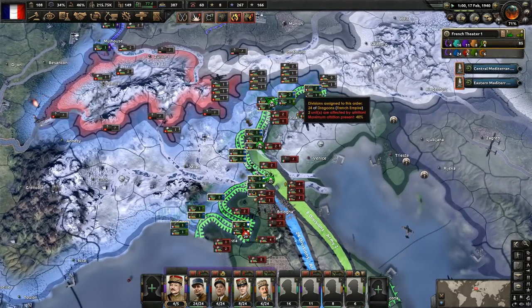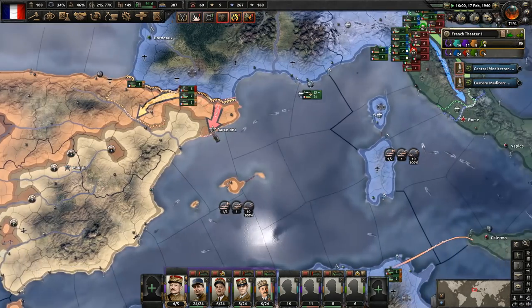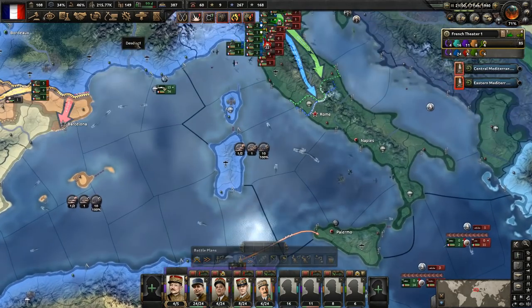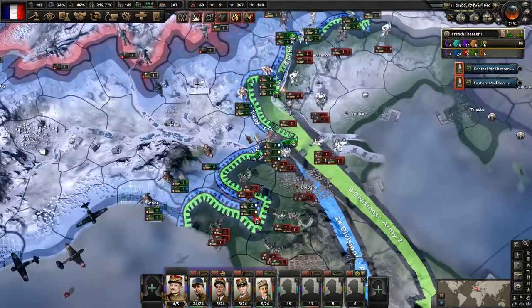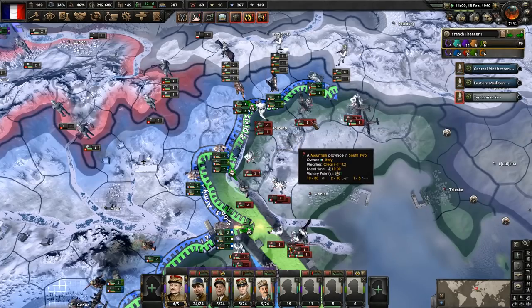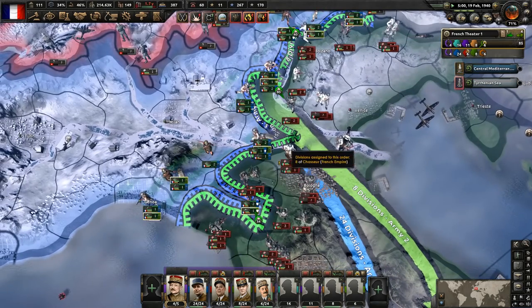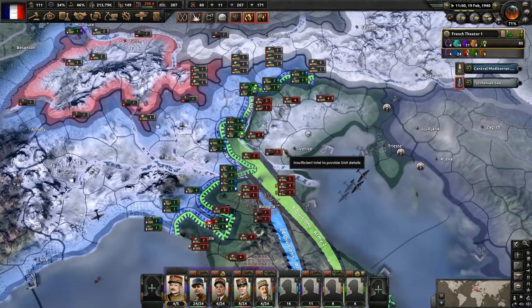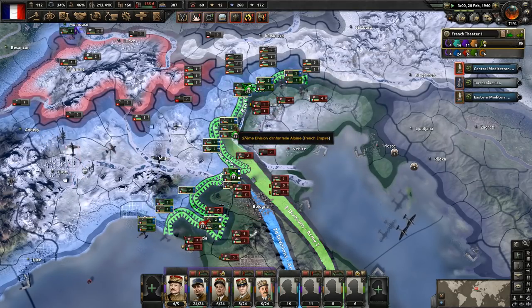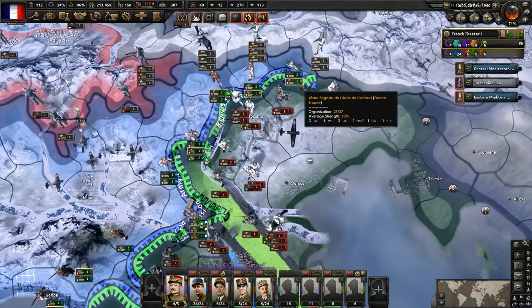Spain looks like they're losing — well it's Spain against Spain, but Carlist Spain looks like they're losing. I'm guessing the Comintern has sent troops there. So yeah, it looks like we're about to lose there. They have had some mild success on their offensives here, which is surprising — I didn't expect them to. Maybe what we might want to do is change this up a bit because we're in the mountains here.